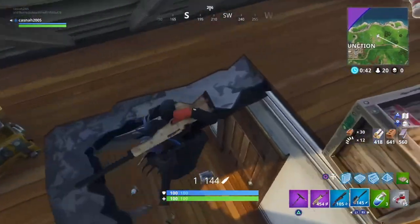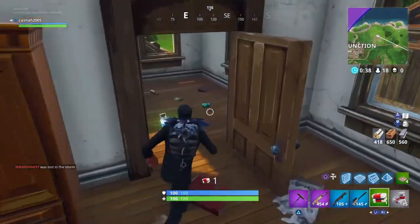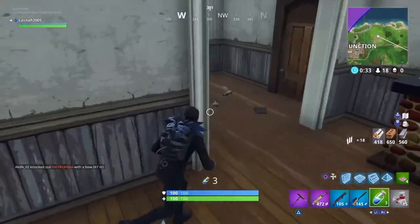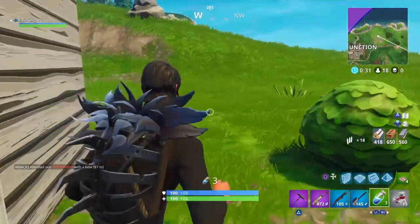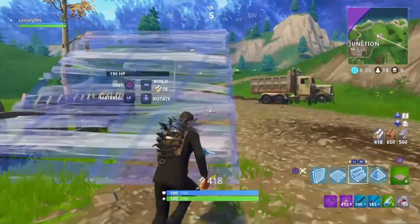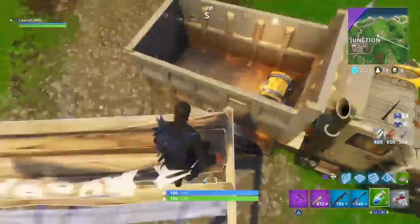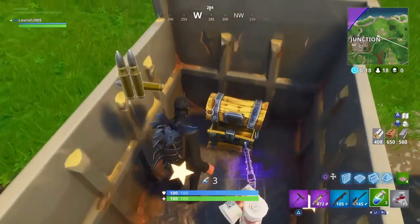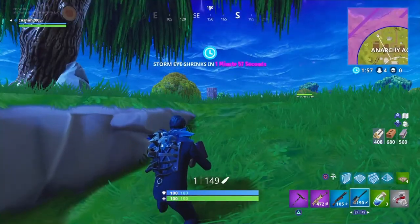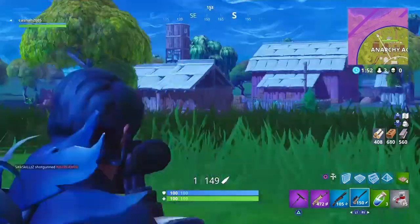I was judging between whether I should take the med kit or the bandages because of the storm, but I made it out fine — I didn't need them and just kept the bandages. At the end game I couldn't use them — you'll see why. I'm still in the circle, it's fine. There was a chest in a truck. I've cut from when I ran all the way to Anarchy because that's where the circle was — I just saw it on the map.